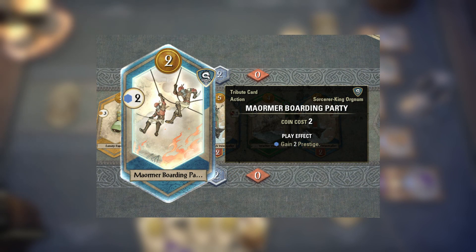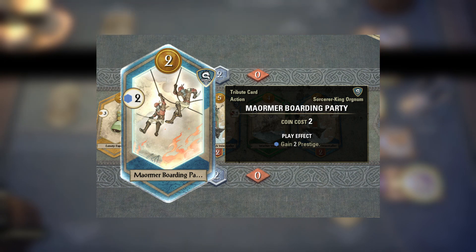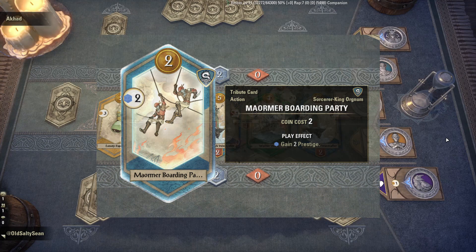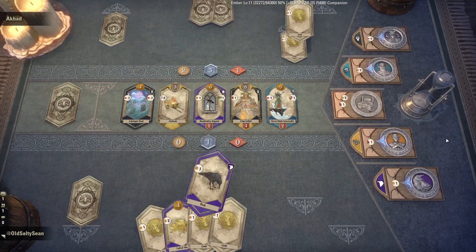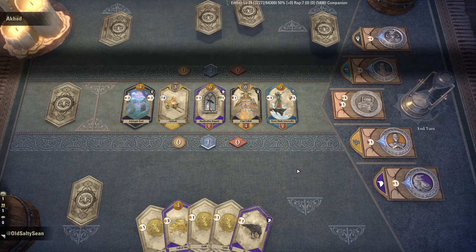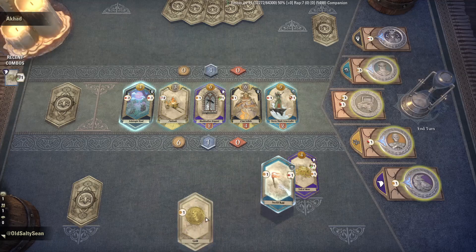Boarding Party is a pretty basic card that simply adds two prestige to your pool. It's important to note, however, this is prestige — not power — meaning that it can't be used to kill agents and it will ignore the ability of taunt. So why is this so frustrating? Well, it quickly becomes a tug of war between the two players for Orgnum's favor, and the rest of the deck tends not to matter. One player really can't afford to let Orgnum snowball, however it is a bit balanced by the unfavored party gaining more power than the favored party when activating the patron in the early game.